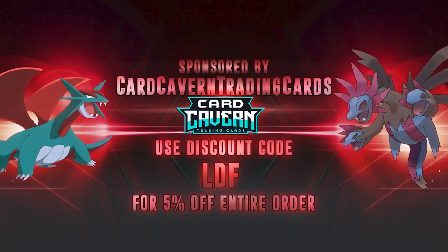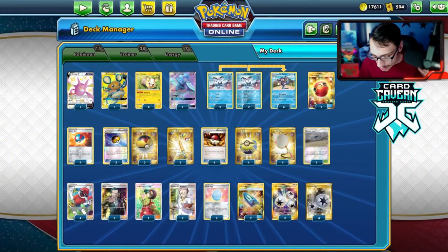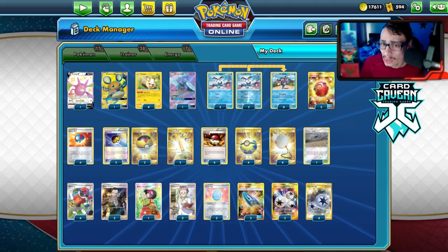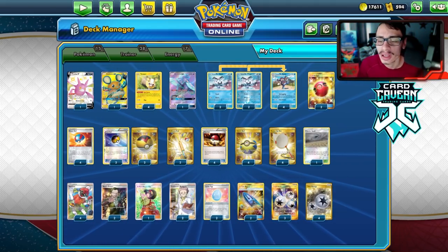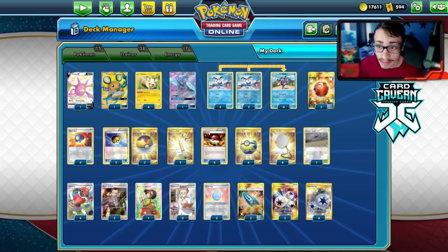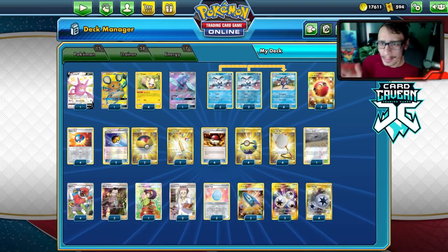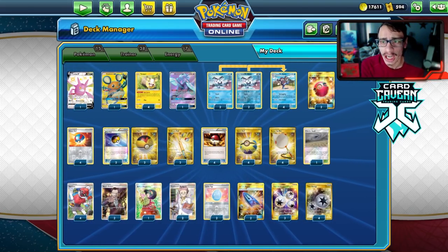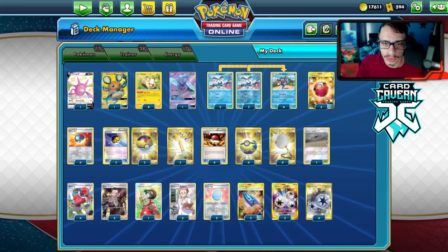Shout out to the sponsor, Carcaven TCG. If you're ever looking for any PTCGO codes, get them over there. Carcaven sells PTCGO codes online for the cheapest price. If you're looking to pick up any Battle Styles codes — whether it be the set code or the ETB code — get them over at Carcaven. Use my discount code 'LDF' for a 5% discount on your purchase.